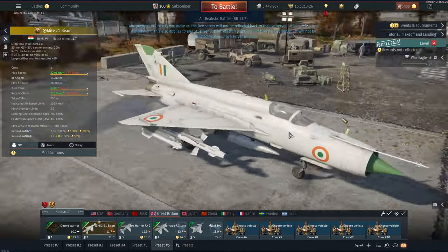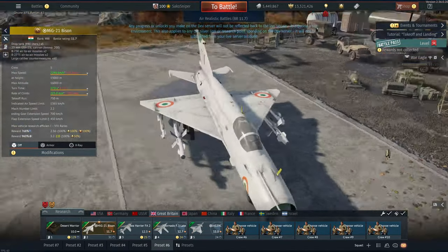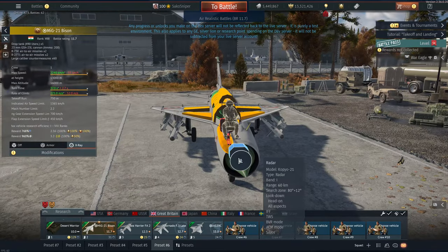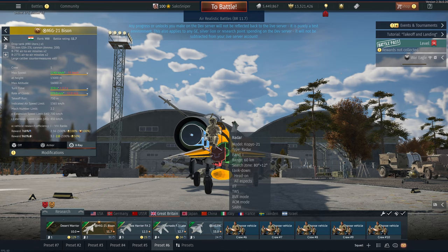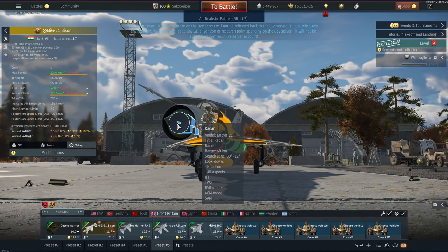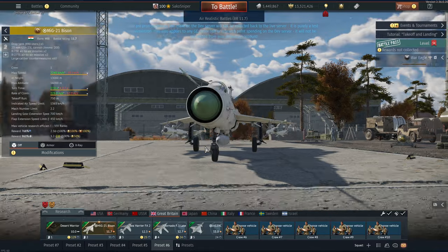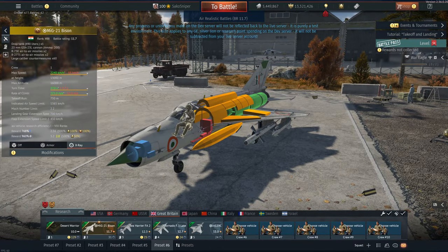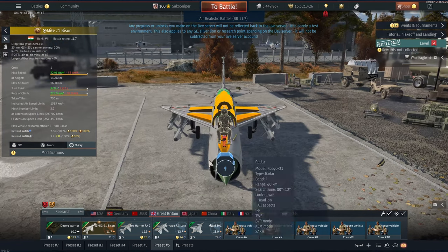The MiG-21 Bison is basically a modernization program done by the Indian government - I don't really like it because it makes it look Irish, and Britain and Ireland aren't best of friends. Anyway, it gets an upgraded radar, the Kopyo-21. I'm not familiar with this radar but it gets a search mode, track while scan, pulse Doppler, pulse Doppler track while scan, and various head-on modes - a pretty good upgraded radar system. We also get a helmet-mounted display for our pilot which allows some very spicy off-boresight shots, and a pretty decent RWR as well.